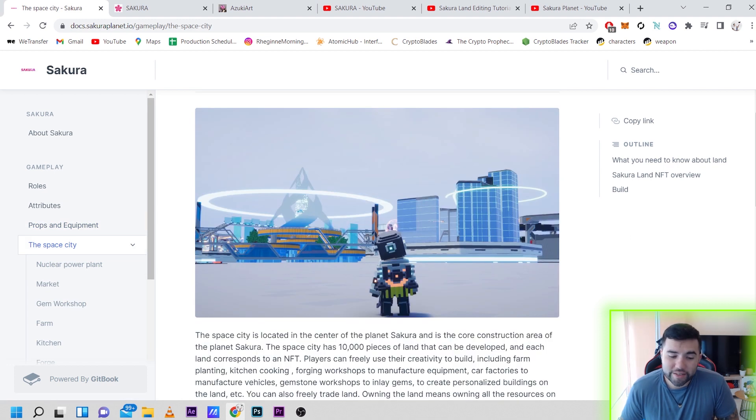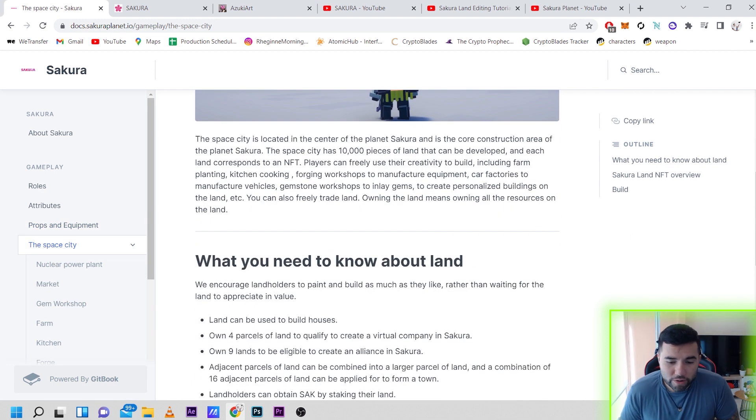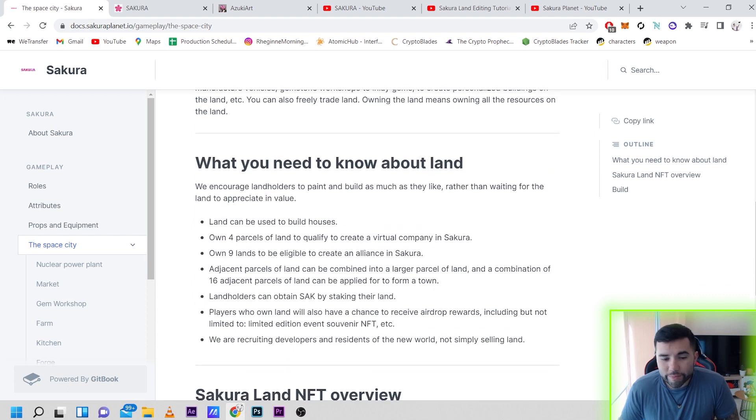In the space city there are a lot of things you can do. Land can be used to build houses. Own four parcels of land to qualify to create a virtual company in Sakura. Own nine lands to be eligible to create an alliance. Adjacent parcels of land can be combined into larger parcels, and a combination of 16 adjacent parcels can be applied to form a town. Landholders can also obtain SAK by staking their land.